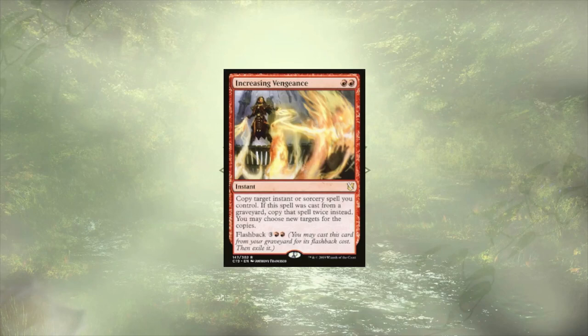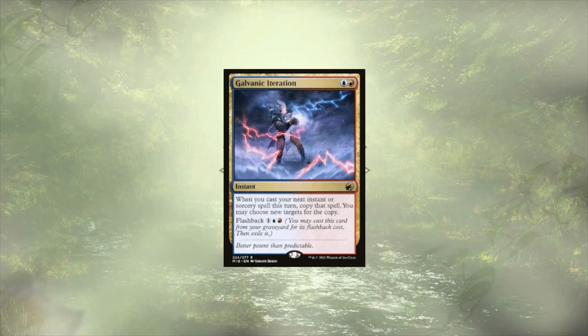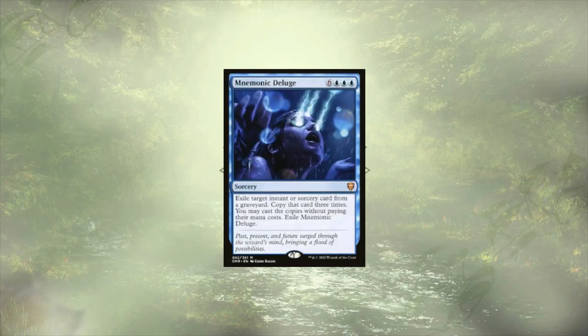Increasing Vengeance lets us copy a spell, and if we flash it back, we get to copy that spell twice. Volcanic Iteration is here to copy a spell and is also able to be flashed back, though with no additional benefits for flashing it. Volcanic Deluge is going to let us copy an instant or sorcery from a graveyard three times. Any of our spells that let us copy other spells, you basically create an infinite loop with it — and it's fantastic.